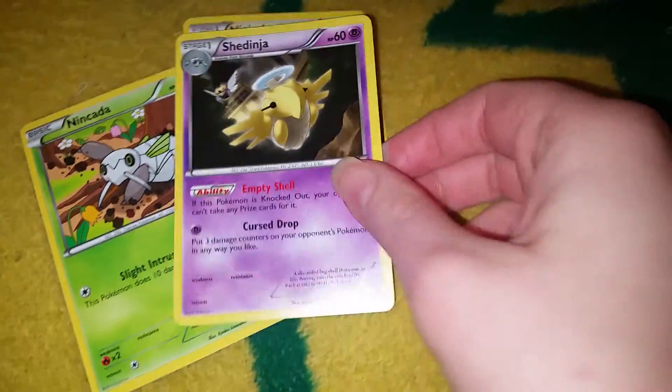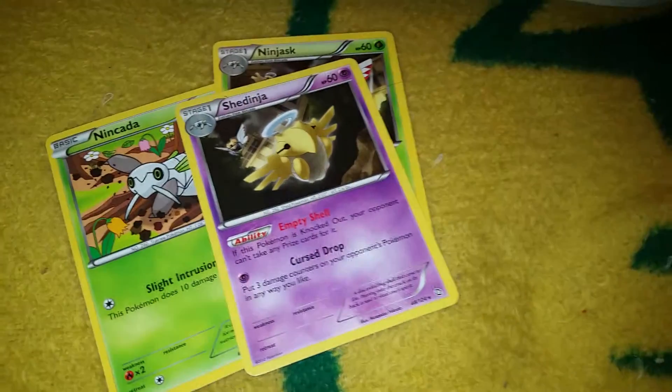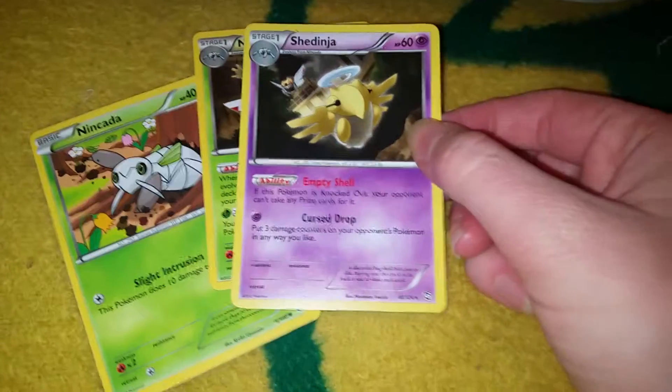This Pokemon here — I wish they'd have done it like on the game. This thing does not have 60 HP like on the card. In the game, it only has one HP and can only be hit by critical attacks. I wish they would have done it like that on the card game as well, because it's pretty strange.